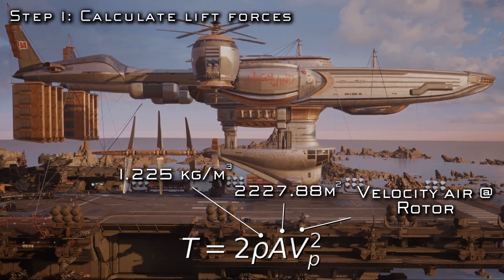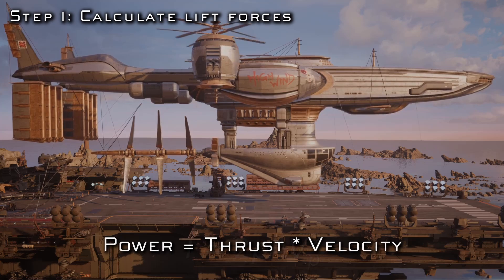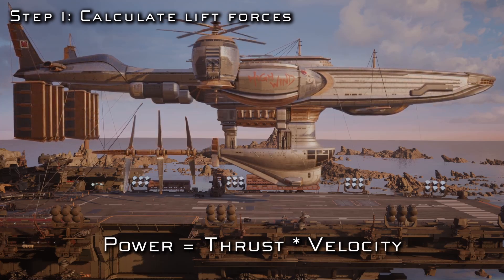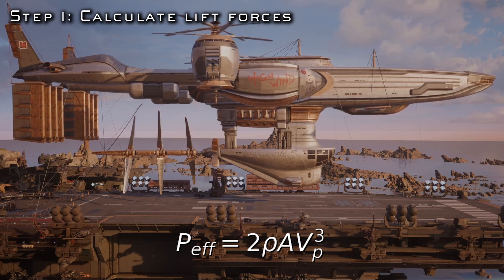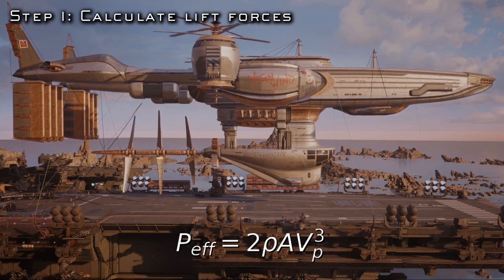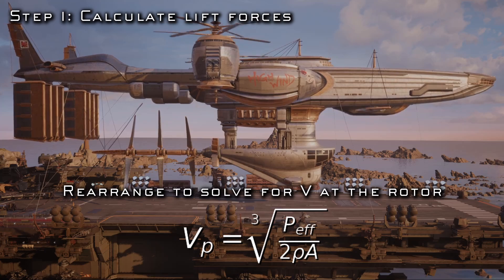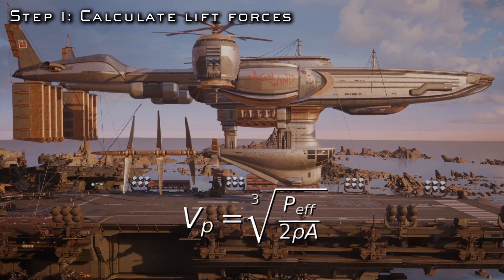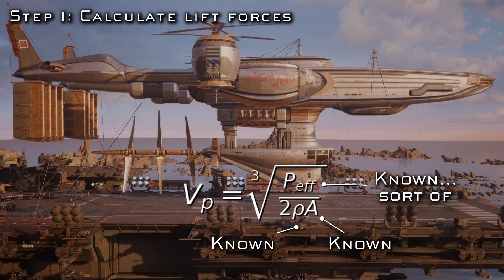To back that out, we'll rely on the power-thrust relationship, which states that power equals thrust times velocity. If we plug that in, we can rearrange the equation to solve for the velocity of air at the rotor. The only remaining question is what do we plug in for the power? Although this is partially given to us in the original game's source material, determining the final power number gets a bit tricky and technical.